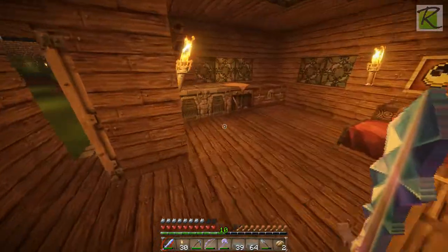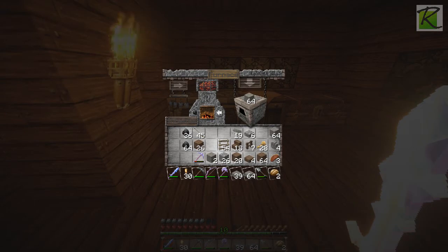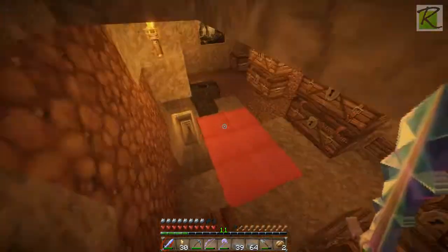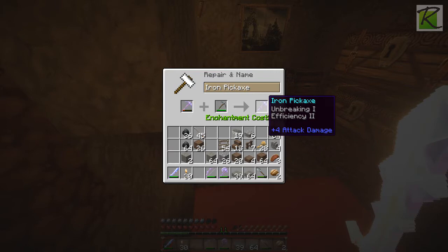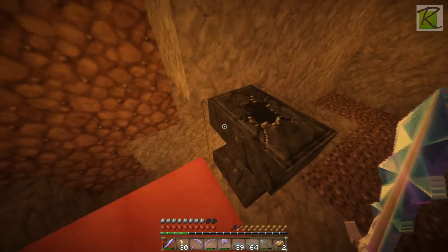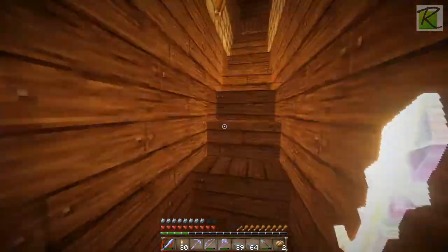Let's grab a couple of things from the furnace - that'll give me some experience points. I'm up to 11. Let's do something productive in this episode and fix my pick. Put in this and this and I get a full-on new pick. I'll find out how broken it was.